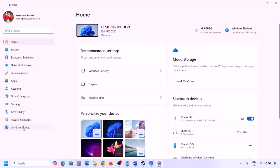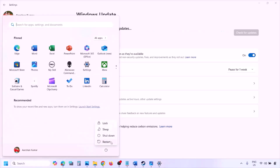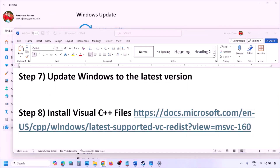The next step is to update Windows to the latest version — this is important. Go to Windows Settings, then Windows Update, and click Check for Updates. Once all updates are installed, restart your computer, and after the system restart launch the game and check.